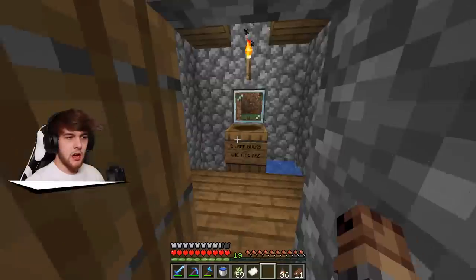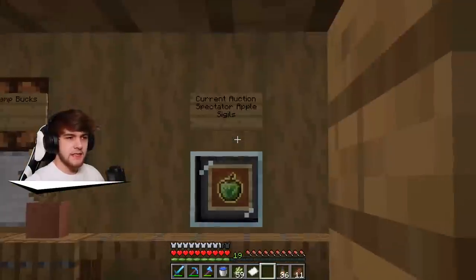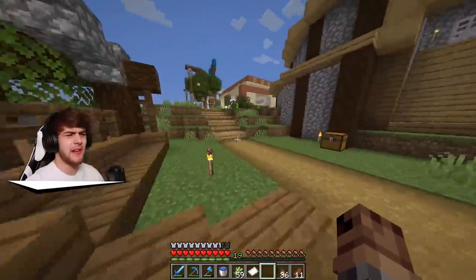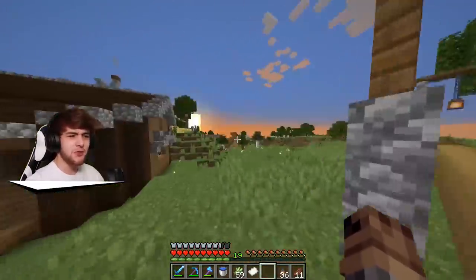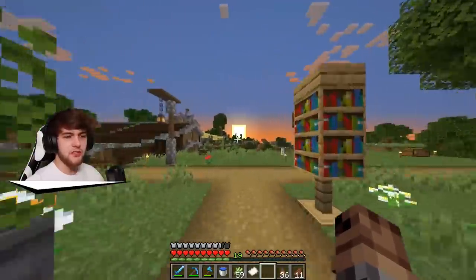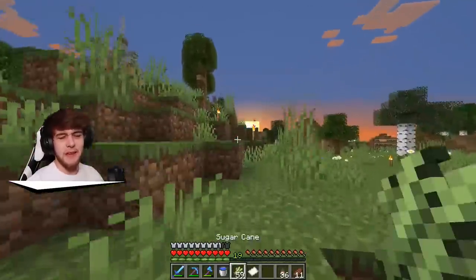Before we head back to my house I want to check out the XP farm and also the auction. Our XP farm hasn't made any money. Citrus is selling a spectator golden apple for 20 camp bucks - I'm not paying 20 camp bucks for an apple, that's way too overpriced. We have no more menu books in store. Let's head back to our base and see if our villager might have mending, because if he does that's gonna be pretty overpowered.